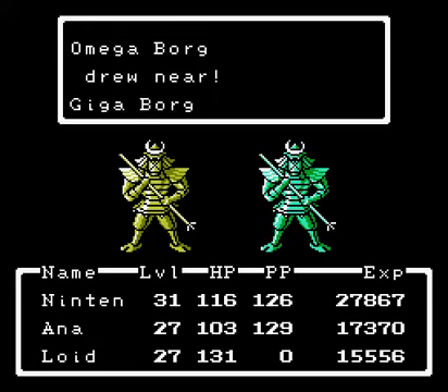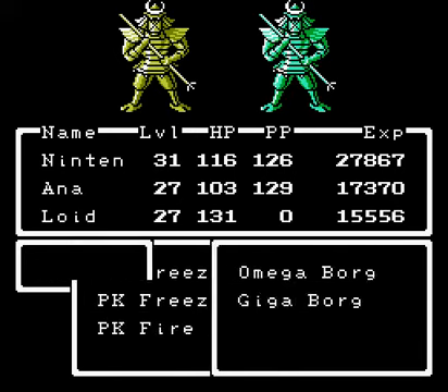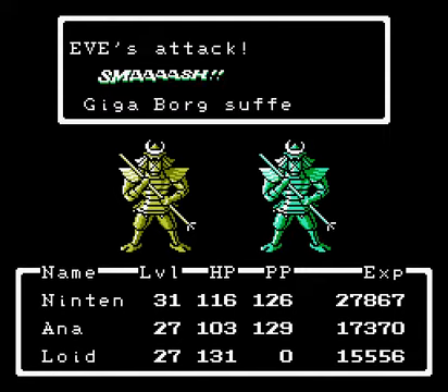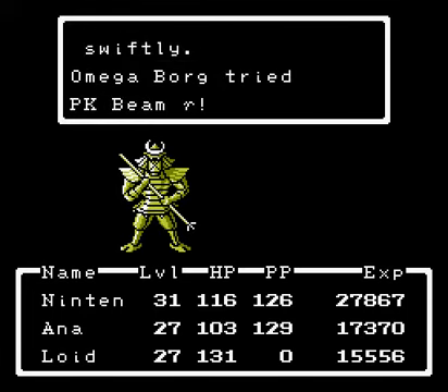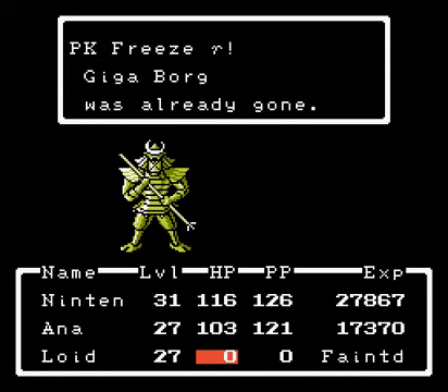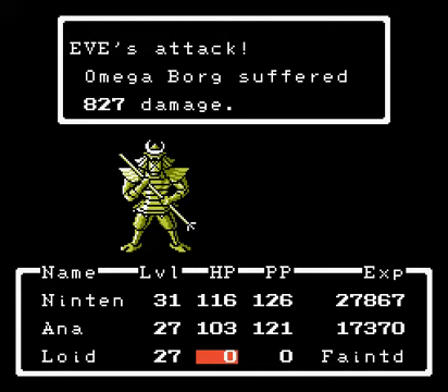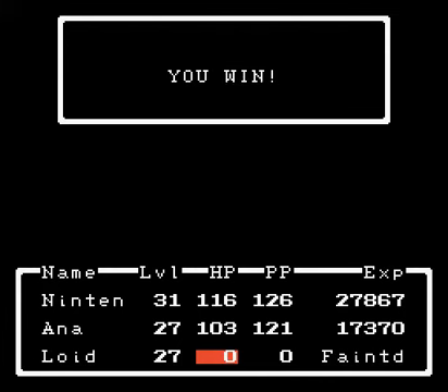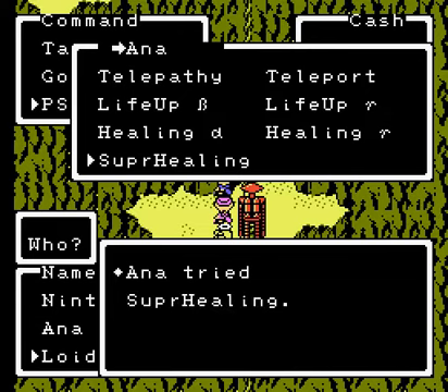Now we're on the peaks of Mountie Toy, and we basically just need to climb up. We've got an Omega Borg and a Gigaborg. It's kind of hard to figure out which one Eve is actually going to attack, so I smash. Now I pretty much wasted a PK Beam — PK Beam Gamma. Eve will take him out and we'll gain experience — that's the most important thing. And at least Nintendo and Anna will gain extra experience. That's what we have super healing for. Lloyd has returned to the scene.